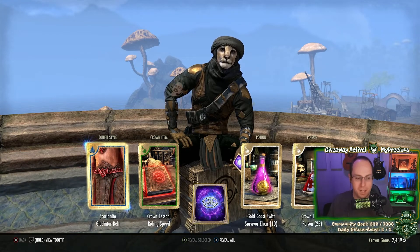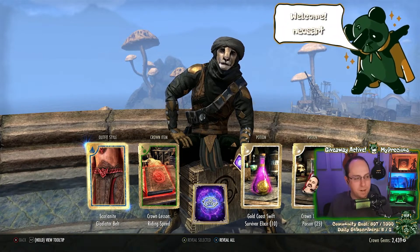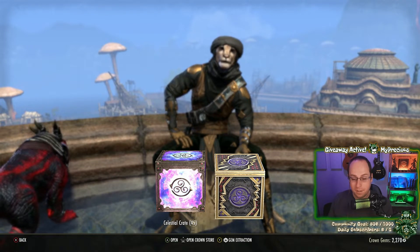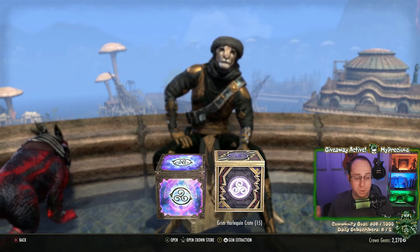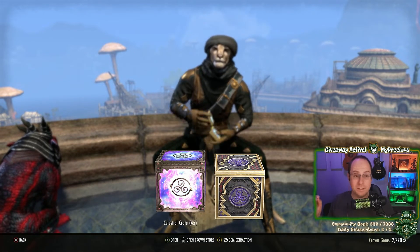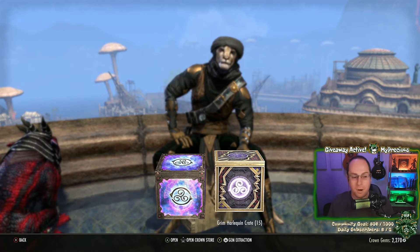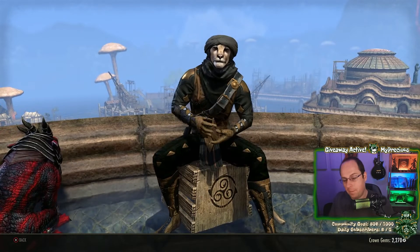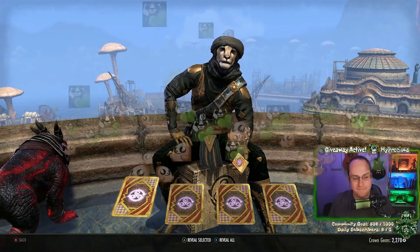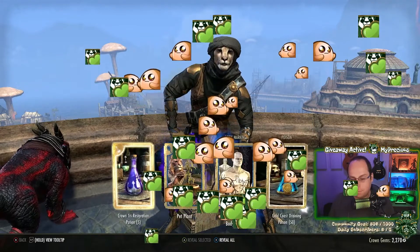We got the chastity belt in the crown crates! Welcome here guys — what we've got is 15 crates from the Grim Harlequin, saved from yesterday, and we're gonna open 45 crates from the Celestial crates. Which one's gonna win? Let's open the Grim Harlequin crates first. In total we're opening 60 crates, so that's enough. Let's go!